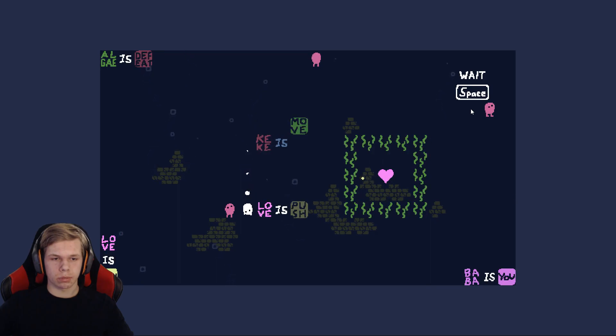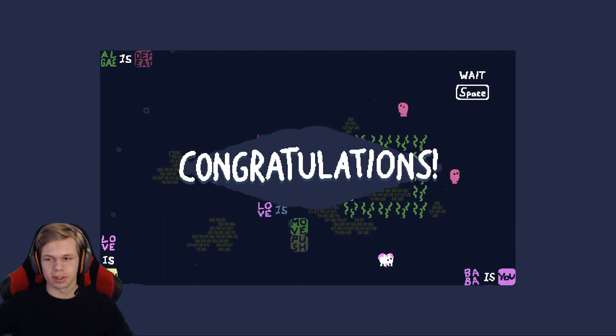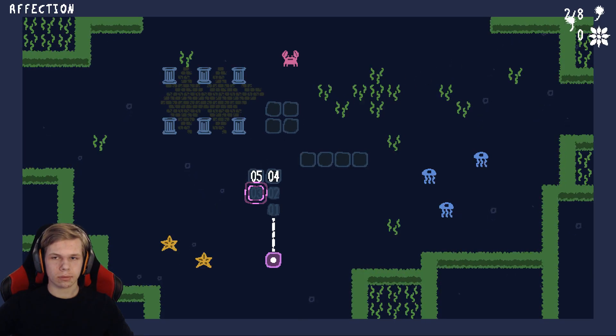Is Push. I want to push one into the heart like this. Oh wait — because Baba Is You, you have to get her. Love Is Push, then Love Is Move. Oh! That's genius. I like the many ways of solving it — this game is just really fun.